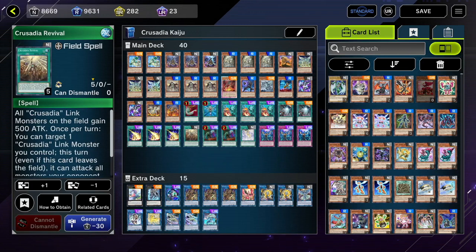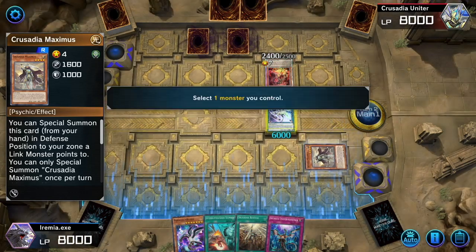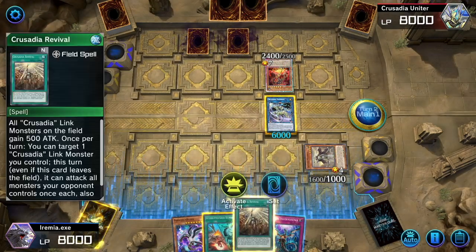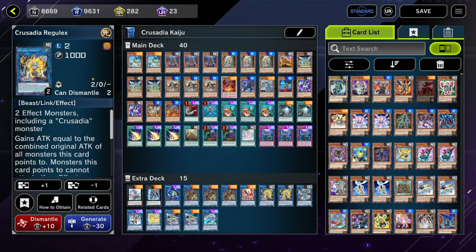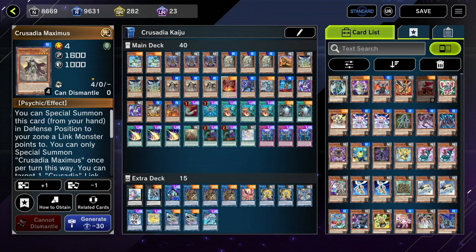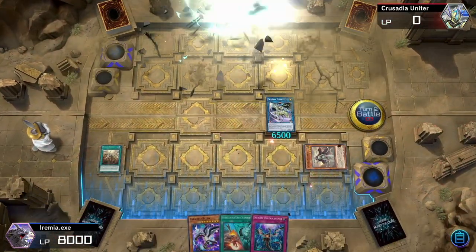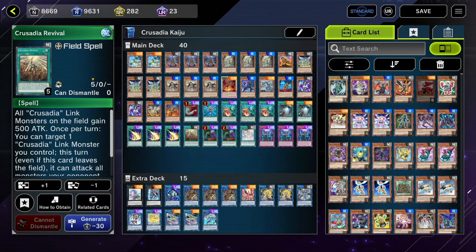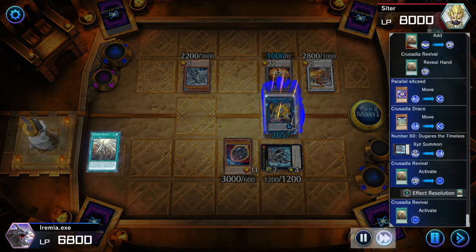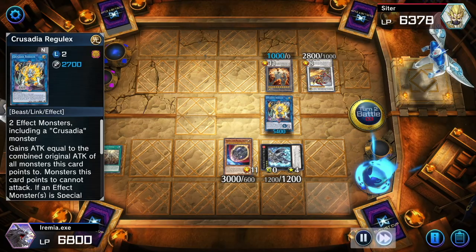As for the Crusadia spell cards, we have Crusadia Revival, the field spell, and Crusadia Power — a quick-play protection spell that makes your Crusadia monster unaffected by all other card effects. Very strong. This can be brought back with Crusadia Draco; you don't always have to target a monster. Crusadia Revival will definitely help you win games. There are situations where your combo will end with only Equimax pointing at a Kaiju and your Maximus, which is not enough damage to win. You would search Revival off of your Regulex, and that extra 500 attack turns into 1,000 damage because it's doubled from Maximus — ending up as 8,200 damage, just barely enough to win. Revival also lets your monster swing at all of your opponent's monsters, which can also help you win.